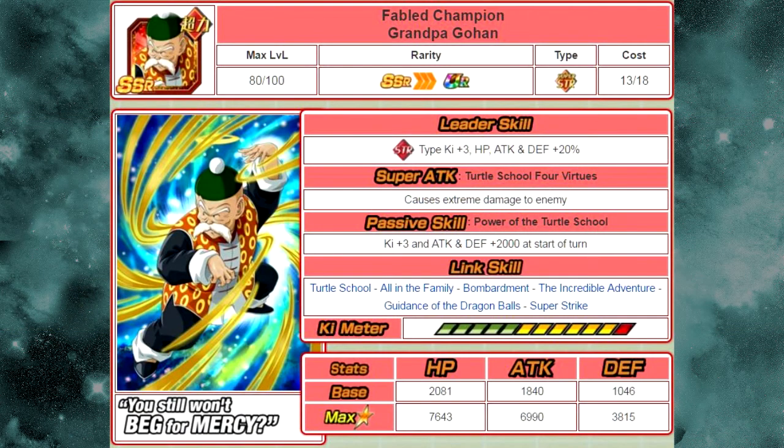He Dokkan Awakens to Fabled Champion Grandpa Gohan. His new Leader Skill is Strength Type Ki plus 3, HP, Attack, and Defense plus 20%, so he is a Mini Strength Type Leader. You're going to want him in the future. Assuming we get the same thing that JP had — the LR Goku event — he's going to play a very vital role as a Mini Nuker or Mini Leader, a Demi-God Leader. You're going to want him as your leader when that Goku event comes out, because you'll want to run LR Frieza, and he's going to buff LR Frieza really well.